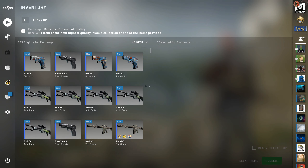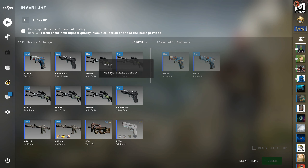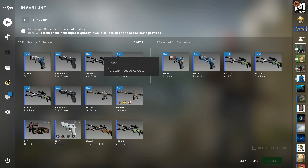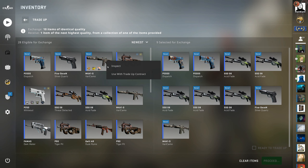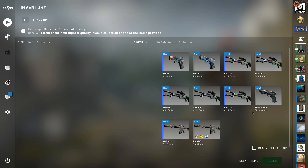Let's get into the trade-up. As I said, this is a quite exciting one. The acid fade has gone up a lot in price, so I had a pretty hard time getting the skins for a decent price. Usually I could get one of these trade-ups together in probably a day, but now this actually took me like a week. So I really hope to hit something good here.